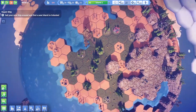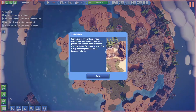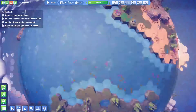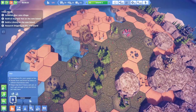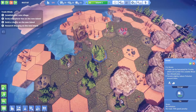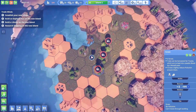We did it — colonized a new island! Life here is precarious, so we'll need to rely on the first island for support. We need to find a way to transport resources between islands. Let's establish the new village — build some roads and open this place up.